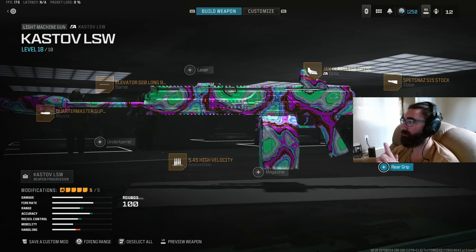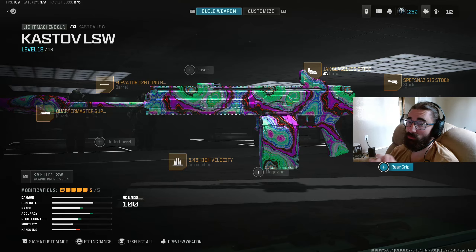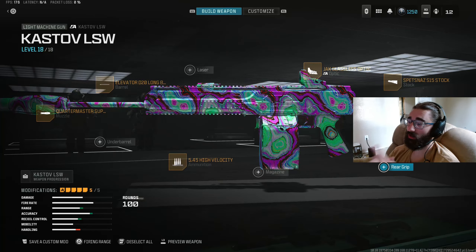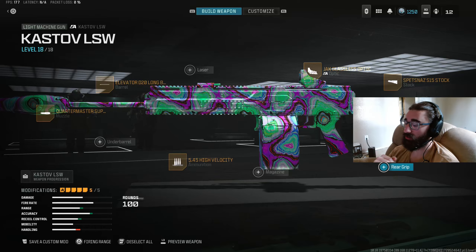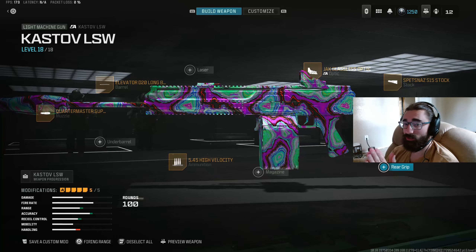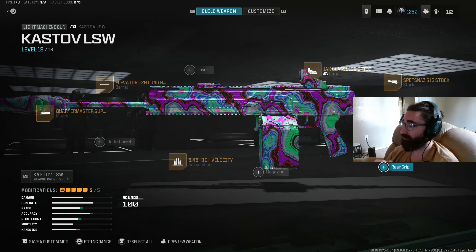The Spetsnaz S15 stock is kind of nutty — it cuts vertical recoil by 25%. I don't know that I've ever seen that on a stock. Really powerful attachment, especially on a gun like this that has a decent vertical kick but not much side-to-side bounce. It's a key attachment right there.